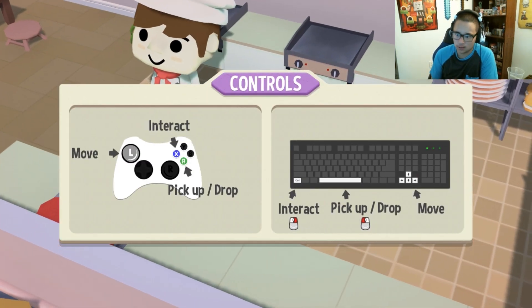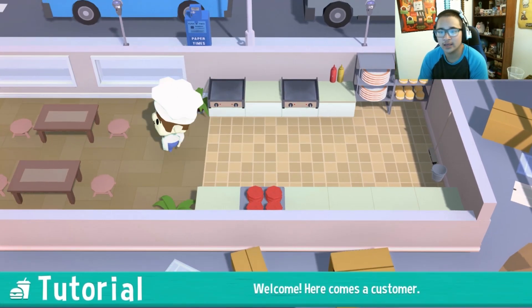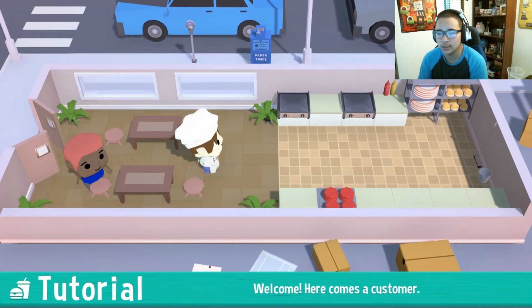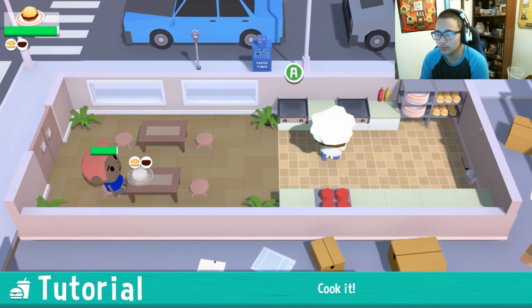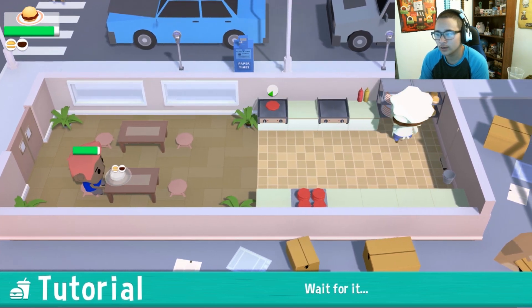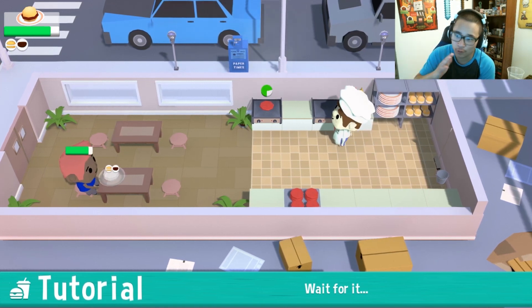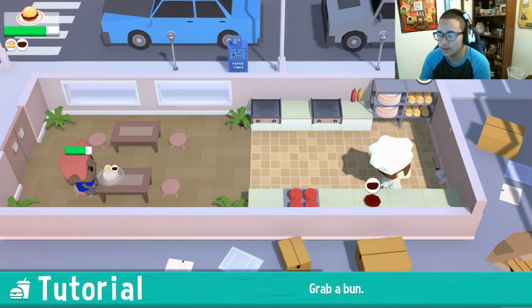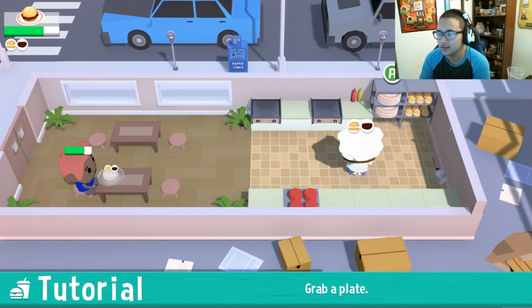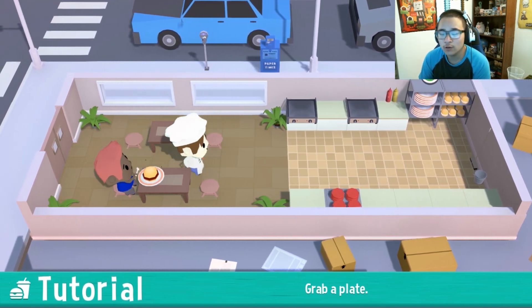I have watched a lot of this on YouTube so I do know what to do, but I've never actually played it so it will be a little bit of a learning experience. We have a customer coming in — this is our tutorial restaurant. We go up to them, take their order, go back, grab a patty, put the patty on the grill, and get a plate. It's the tutorial so I can't get ahead, but that's okay. Let's get the bun — it's making me put it there.